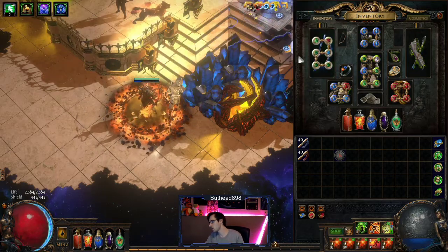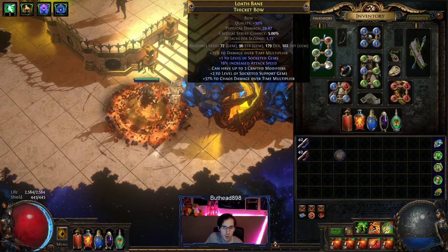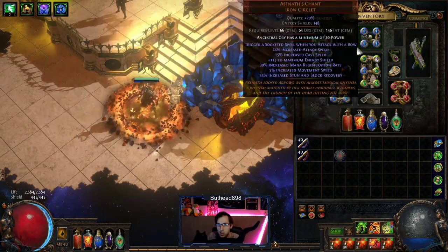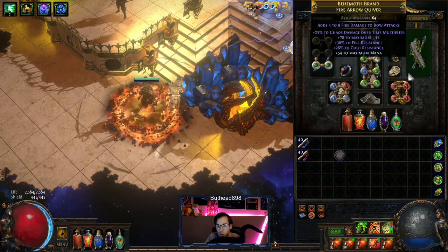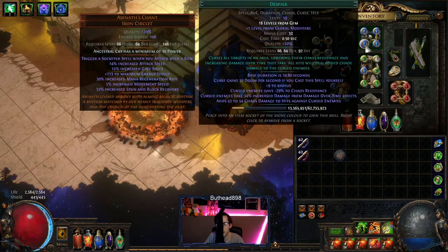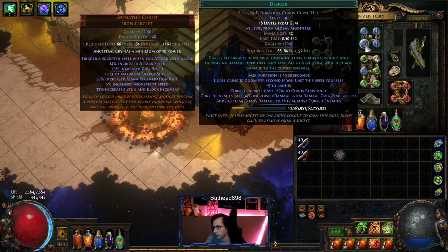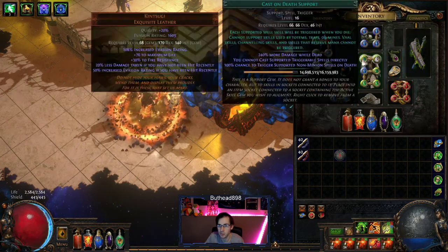While leveling, the only thing you need is Despair to cast on bosses and rare packs, and then your six-linked Toxic Rain in whatever you can put in there. That's all I used leveling all the way up until I started switching into this current setup around level 68 or 66. Just Despair alone pretty much carried me. Eventually, if you can afford it, get Despair on one of your rings so you can free that slot up and put Sol Rain or something else in there.